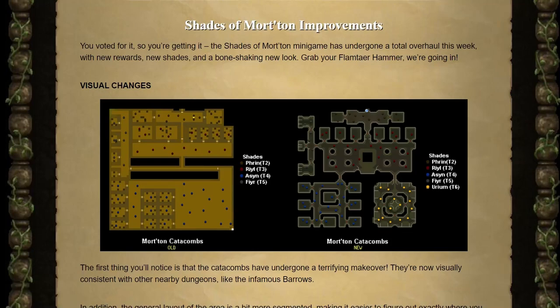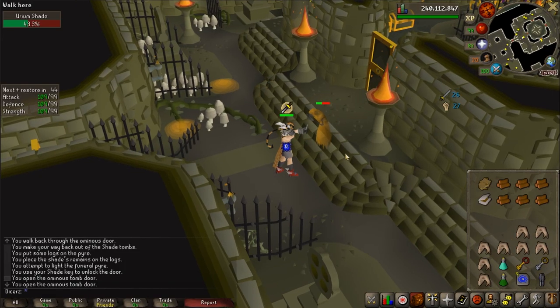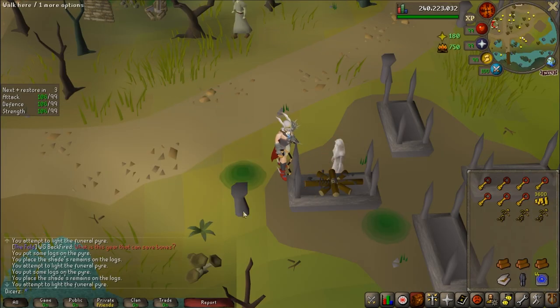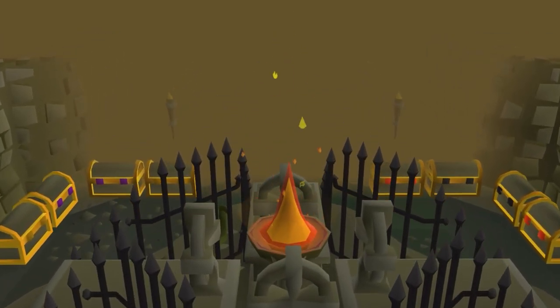They reworked the Shades of Morten minigame. It's still the basic minigame, but they've added some new stuff and made it look a bit cooler. So I went there, slayed a bunch of the new high-level shades, burned their remains, got a bunch of keys from burning their remains, and now I'm going to open a lot of chests.